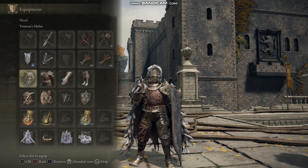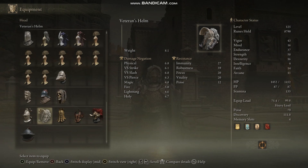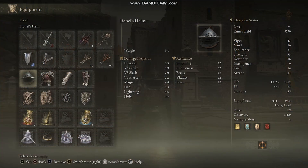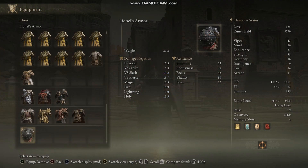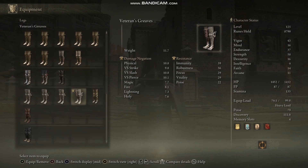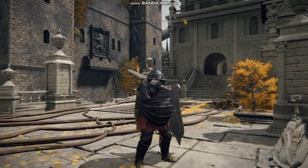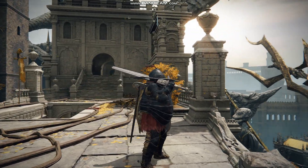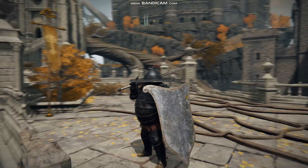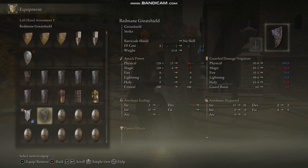I got the veteran's armor from a boss called Commander Niao — he's in Castle Sol on the rooftop. It took quite a long time to defeat him, but you get this armor set when you do. I've also got another armor set called Lionel's armor, which is slightly better than veteran's armor defensively. The problem is it looks really weird — it makes you look really fat and chunky. I found this armor set in the Leyndell capital somewhere in a house. It's the weirdest armor set I've seen in the game so far.